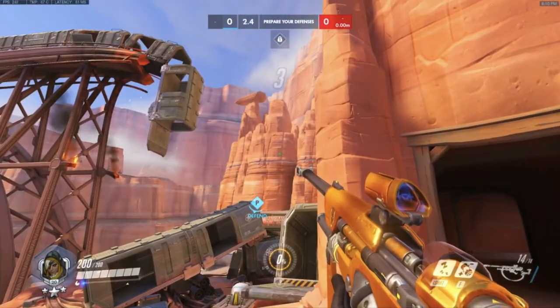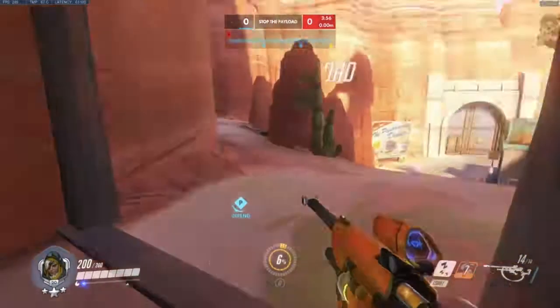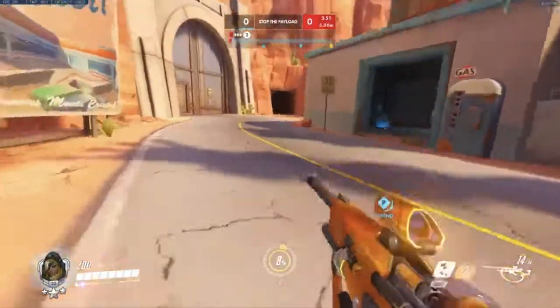Looks like Commando is going to throw an anti-nade in here to build up some early ult charge on Nano. There it is — 6% already. Commando will probably move back to the high ground here with his team.